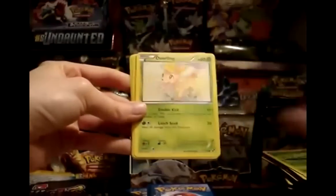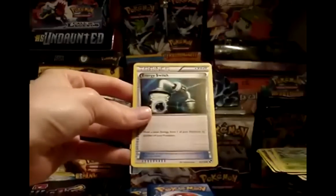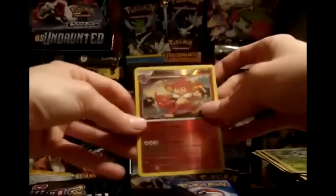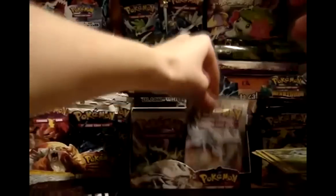Let me straighten up my common-uncommon stack before it falls over. Pack 17: Lightning Energy, Deerling, Zorua, Lillipup, Venipede, Watchog, Servine, and Energy Switch. My reverse is a Simisear. My rare is another Alomomola — getting some multiples of the non-holo rares.